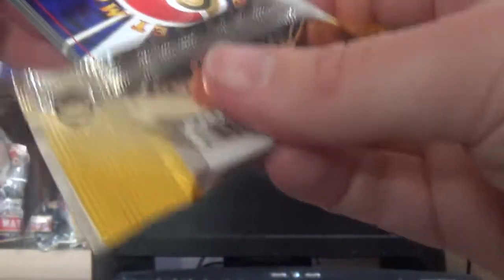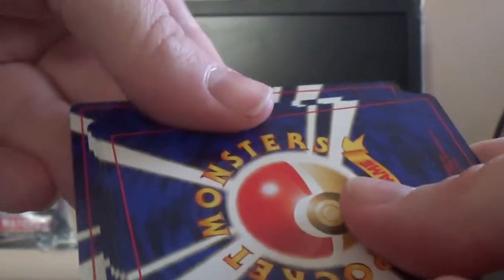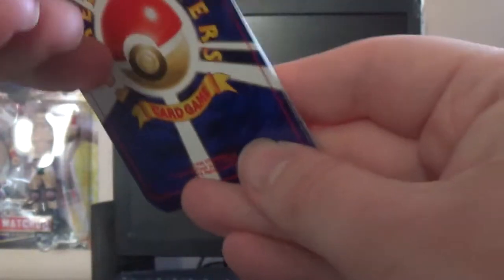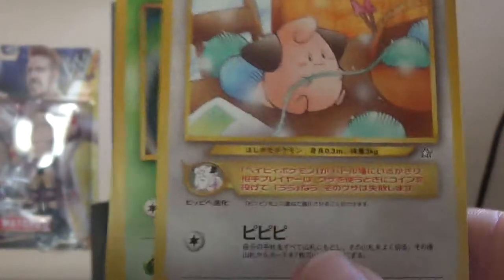I'm not sure how this works - if it's just going to be one rare or two, because I know the Gym series is the only series where the rare and holo were in front of you. You got two rares, which was pretty awesome. The rest of the sets you always got one. And just like the base set, you're not always going to get a holo. You may get a non-holo or a holo. So let's see. There is a rare, so there are two rares per pack. I'll remember that next time if I open another Neo 1 pack.